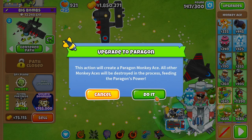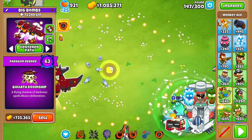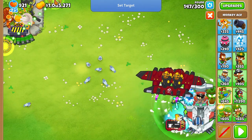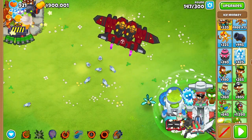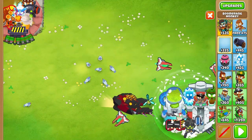By round 147 it was becoming a problem again, so we settled and saved up to get a degree 63 ace paragon — I really wish it had been degree 69, but the rounds were getting too tricky. At this point we got a mix of stronger tier 5s, super brittle, and a Permabrew to boost the paragons as fast as possible. I needed damage and I needed it now.